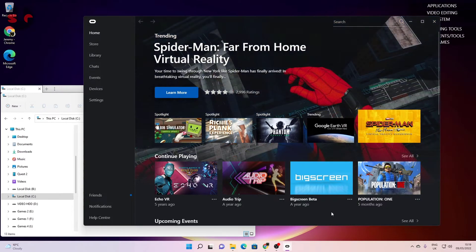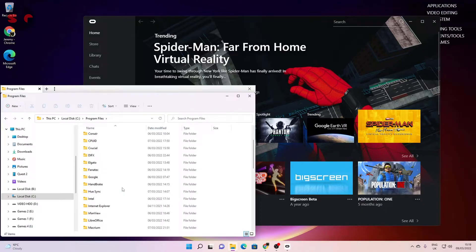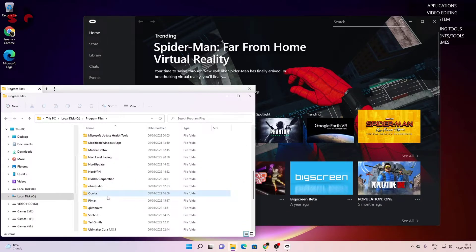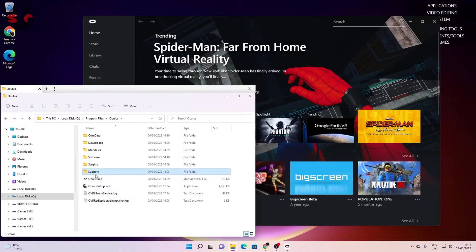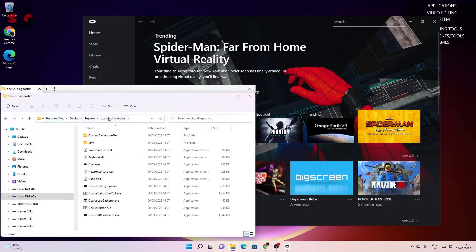The first thing you need to do is go to your C drive — your boot drive — and find the Programs folder. From there, go into the Oculus folder, then go to Support, and find the Oculus Diagnostics folder.